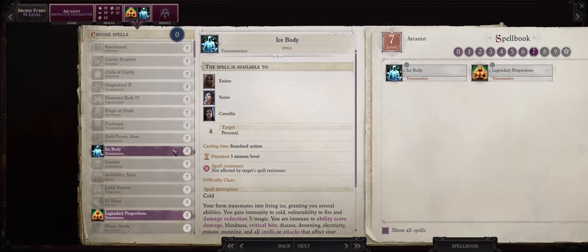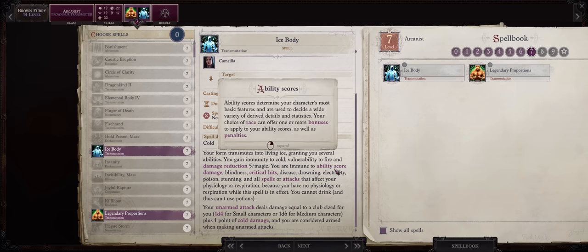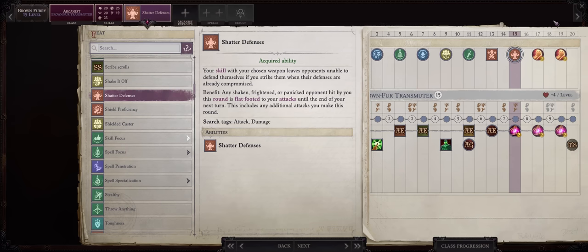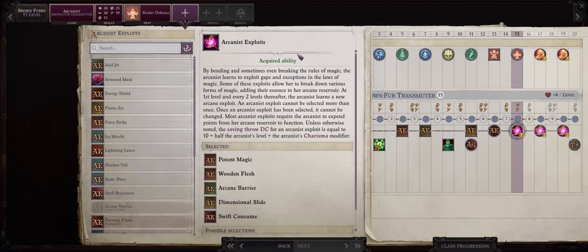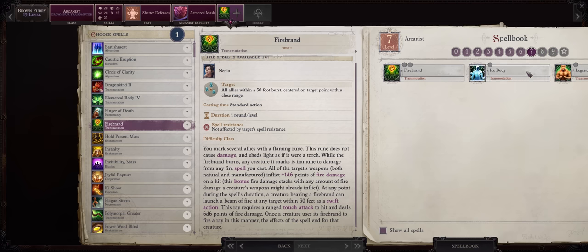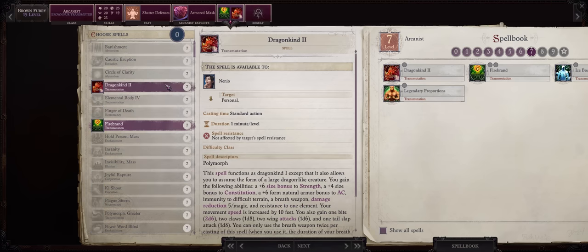And then Ice Body, because you can cast this on allies — it's amazing for basically any melee character, even pets, because it grants them very rare immunity to critical hits and also ability damage. For a level 15 feat, Shattered Defenses at last, just in time for Fractal Aspect. And then for more level 7 spells: Firebrand, if only because certain damage also procs whenever this hits the enemy, except this affects your whole party. And then you can go for Dragonkind 2 if you want a more powerful dragon form for your party members.